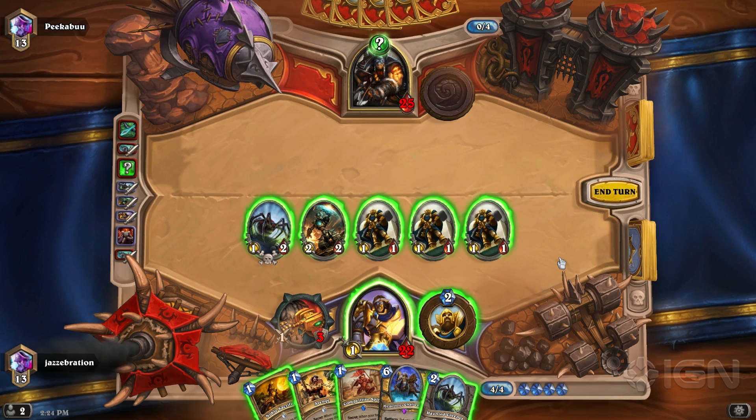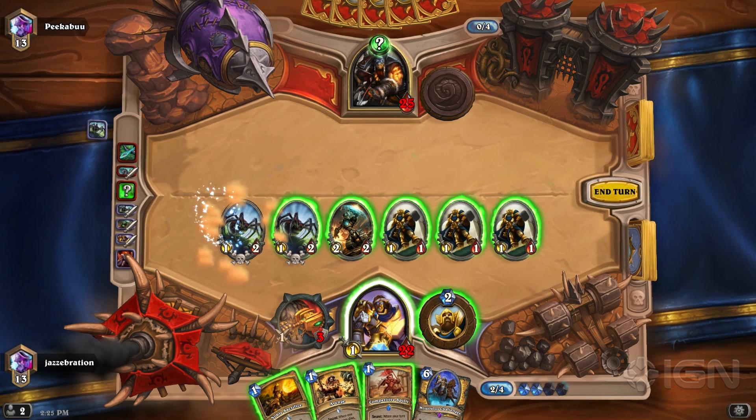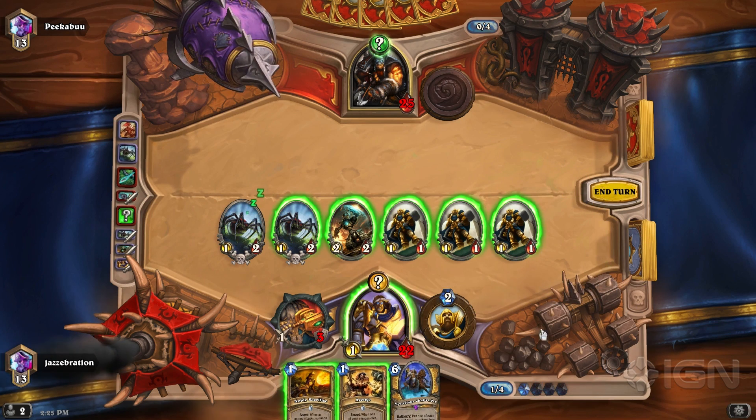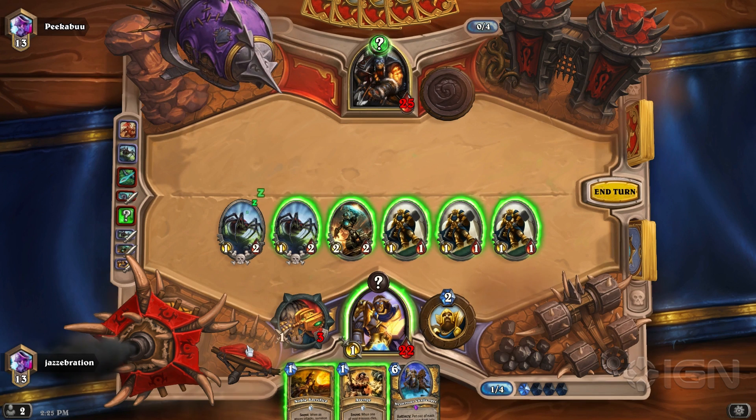In like the biggest tell ever, he decides to pop the Divine Shield. I already know what that secret is. Face Hunters really only run Explosive Trap — that just says, yes, that is 100% Explosive Trap and he thinks he's going to decimate my board.